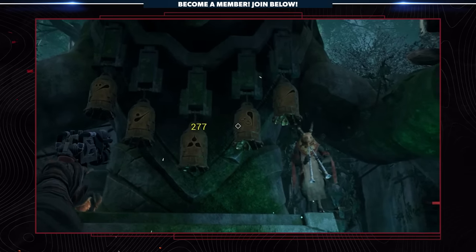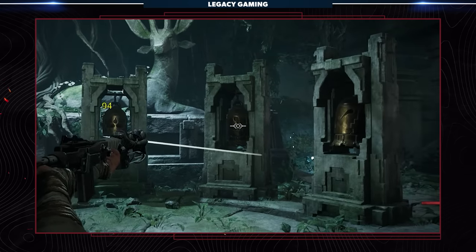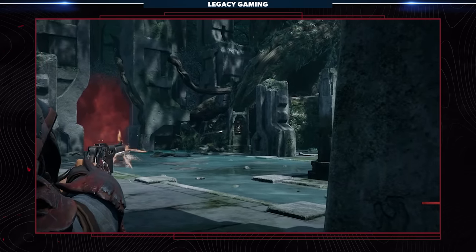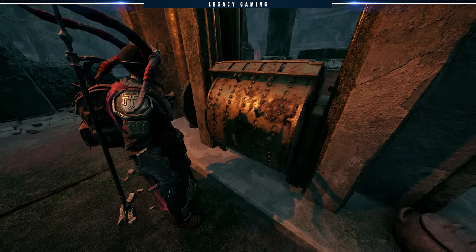Having puzzles tied to music in the Remnant series is nothing new. Remnant from the Ashes had a whole host of bell puzzles tied to the Pan Flutist on Yasha, some of which directly influenced the outcome of your encounter with the Ravager before his corruption. It's only fitting, then, that the latest musical puzzle again has a direct link between the Flutist and the Corrupted Ravager.